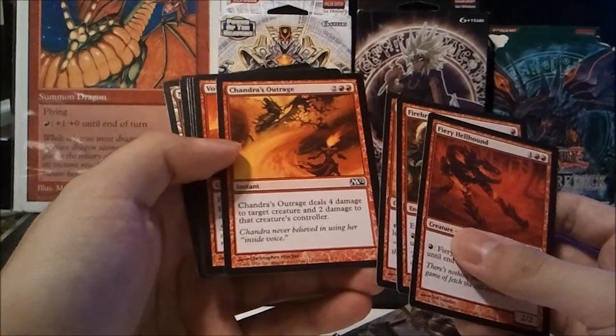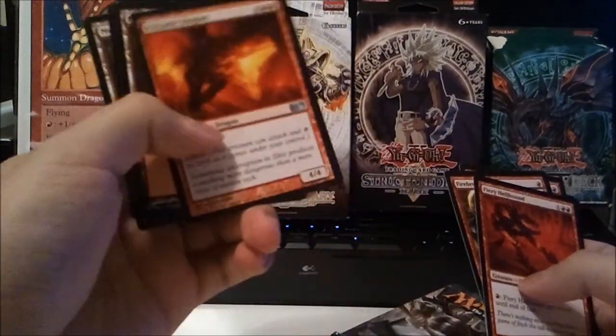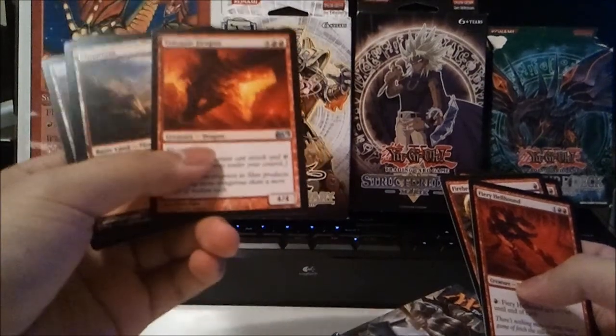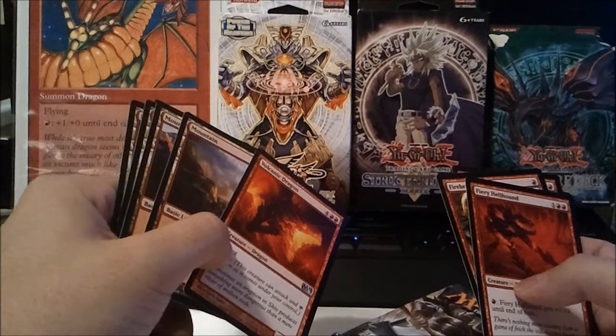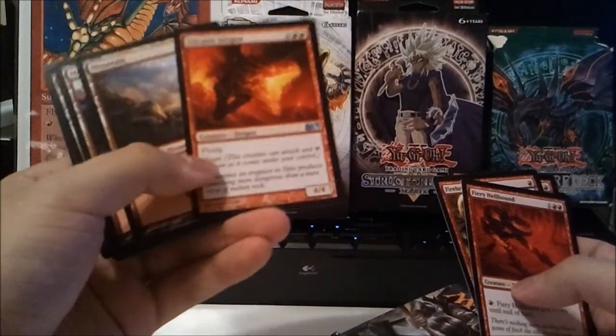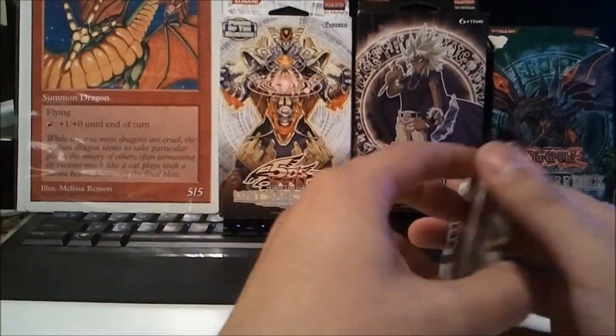So this is red. You can have Volcanic Dragon — that's kind of cool. I'm so glad they made this guy uncommon; I was so sick of pulling these all the time. I think in 6th edition he was a rare, and he was also in Mirage — the Mirage one was cool because it was black border. So mountains, good stuff.